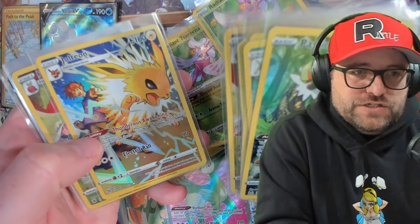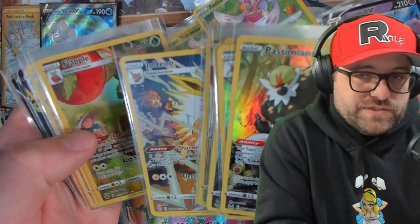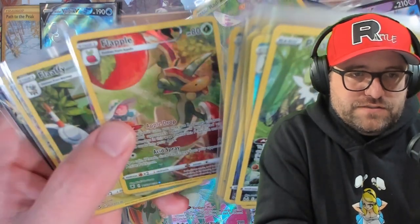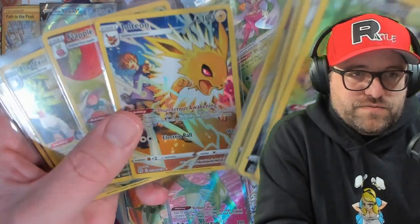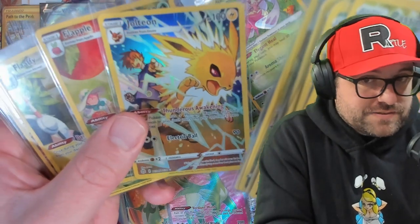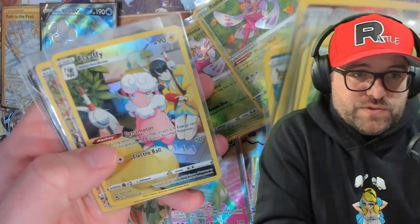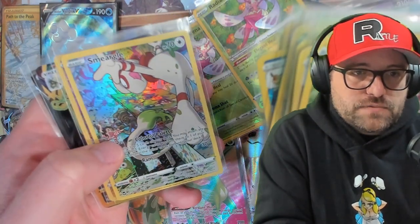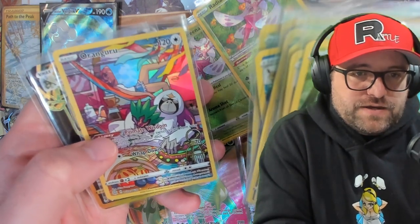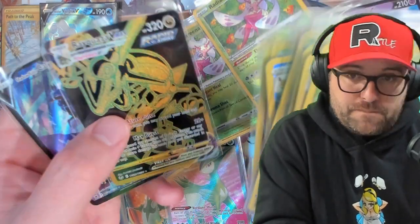Mightyena. We got the Jolteon - those Eeveelutions are pretty sick. We opened Brilliant Stars, but I have the entire set, so that wasn't a great idea. Regardless, it's cool to get some spares of those Eeveelutions. I think long term people are really going to want these. We got a Smeargle - love that artwork, very cool, doing the arts. We got an Arangaroo. Was there another Arangaroo earlier on? Did we get two Arangaroos? Am I losing my mind? Probably.